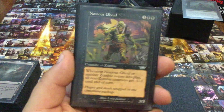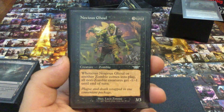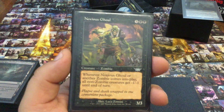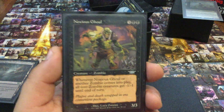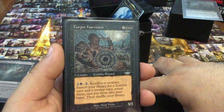Noxious Ghoul — such a huge, vicious card. I love playing this and then dropping a ton of zombies. The minus one, minus one is really underappreciated until you realize it kills gods — it kills indestructibles. It's not targeted removal, so it just gets around so many problems.